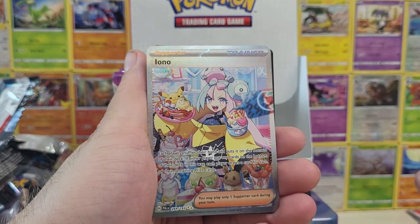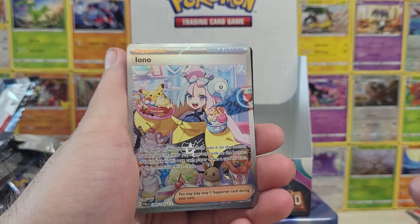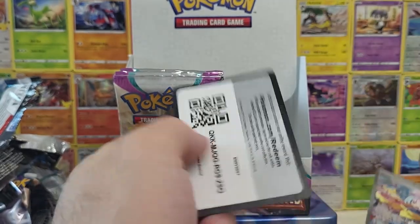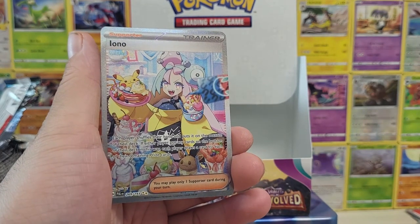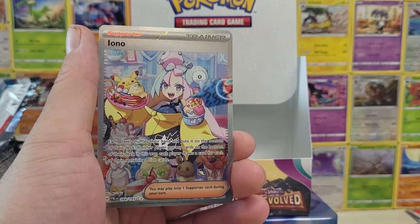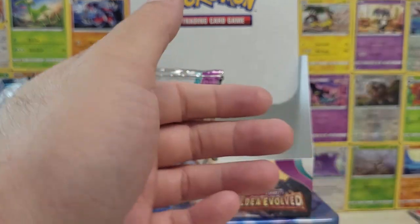We got it! Holy — woo! We got it! I can't believe it! Oh, I thought it was a double hit for a second there. We got the chase card — we got the Iono! I have to send this off for grading. I got to send a picture to the Discord first and show our friends. What an incredible day, friends!